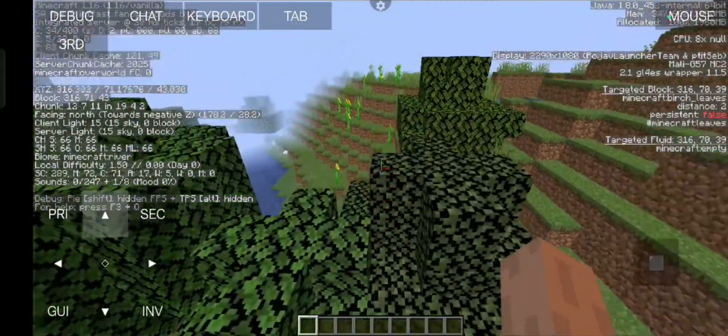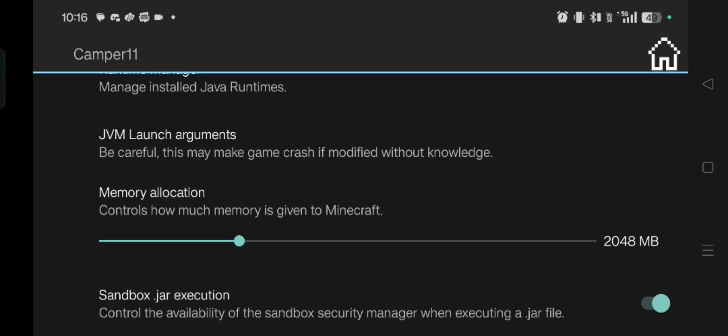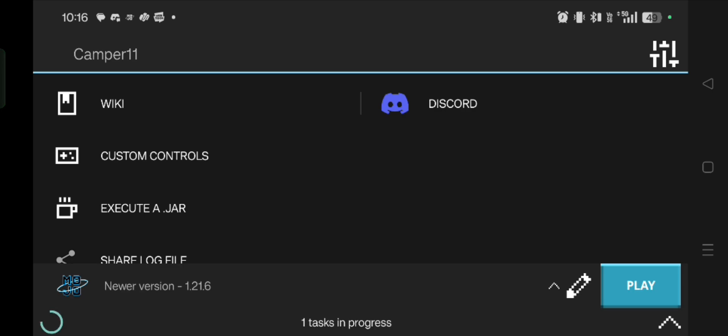Here we have memory allocation. I have an 8 GB phone so I'm going to increase it and give it like 4 GB. Now let's go ahead and try to run 1.21.